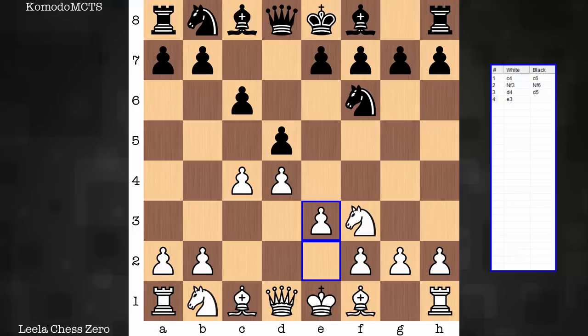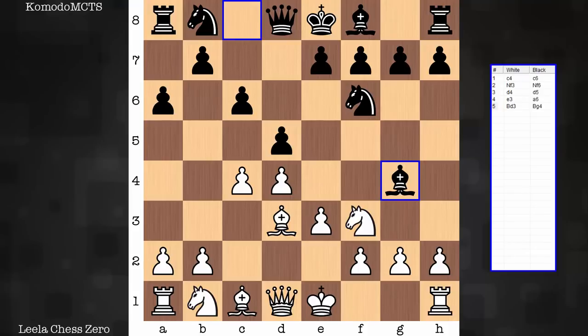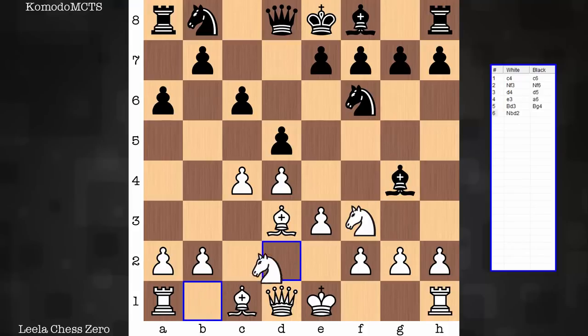I'll share what exactly I'm referring to towards the end. E3 is what denotes the Slow Slav or Quiet Slav. Play goes about in a non-confrontational way — not a lot of tension early on. It turns positional in nature. Light square bishops are now out. White connects knights, so the queen is now free to move off the diagonal without fear of compromising the king's side structure.